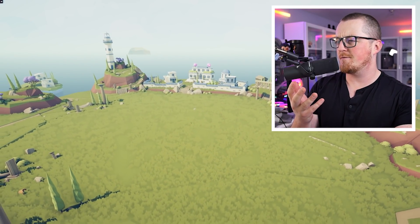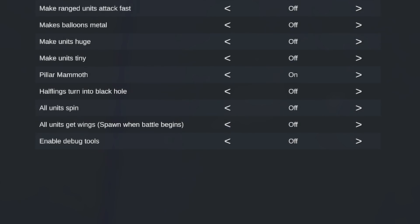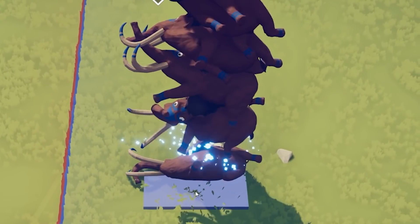Watch - you come over here and activate the power. Let me show you how to do it first: hit the Escape key, go into your Settings, go to your DLC Bugs, and turn on Pillar Mammoth. And this is what happens when you make a pillar of mass.